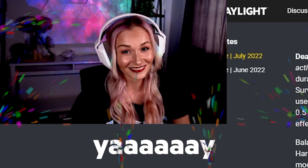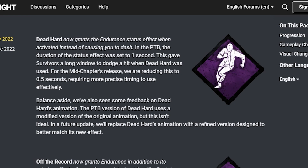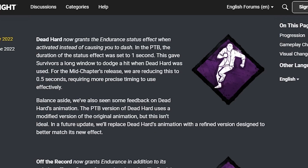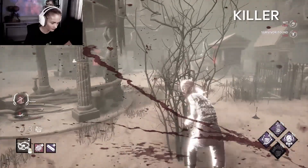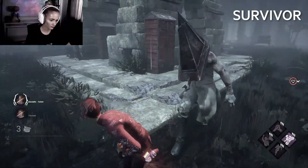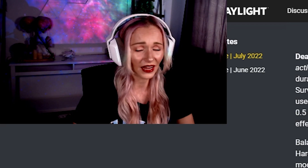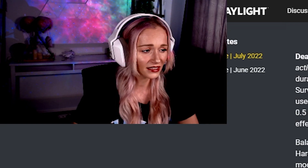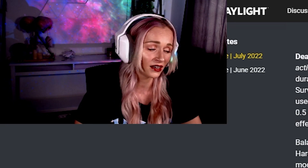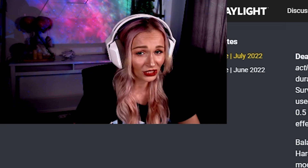Dead Hard is getting nerfed again. Dead Hard now grants the endurance status effect when activated instead of causing a dash. In the PTB the duration was set to one second, which gave survivors a long window to dodge a hit. For the mid-chapter release they're reducing this to 0.5 seconds, requiring more precise timing. As a killer main with over four thousand hours, even the one-second window was easy to counter — just wait one second and then hit. At 0.5 seconds, I think Dead Hard is going to be a useless perk that nobody will use.